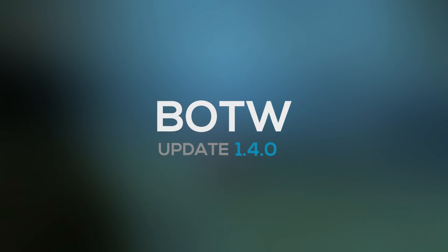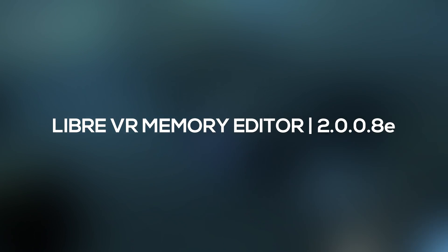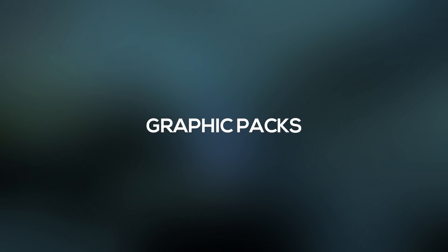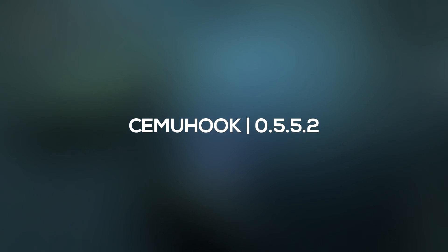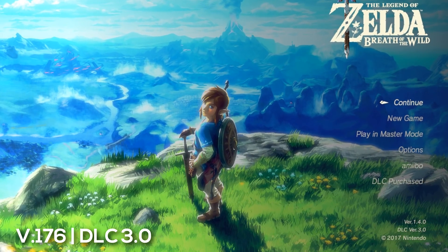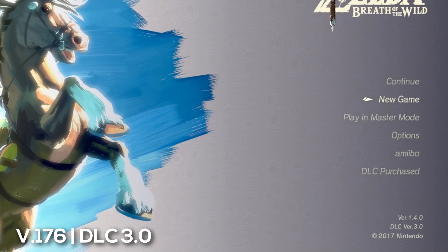Long story short and cutting to the chase, all of the features that you know and love are working. FPS++ has been updated to work with 1.4.0, the Libra VR Memory Editor has also been updated, the Graphic Packs — tested with Clarity and Resolution Packs — also work, and there is an additional update to SimuHook as well which is 0.5.5.2. Officially the update is considered V176, but in-game it appears as 1.4.0 and the latest DLC simply appears as version 3.